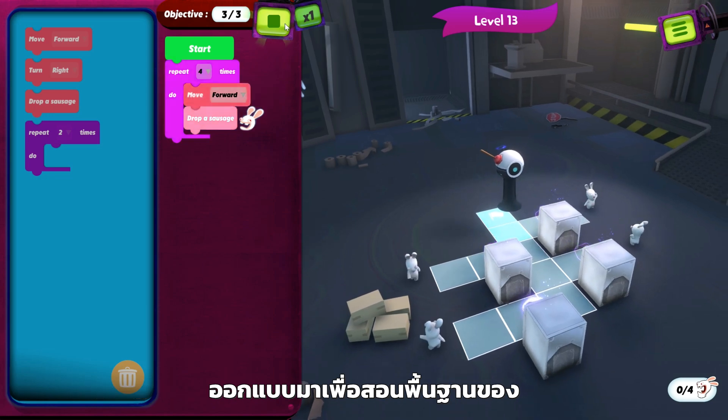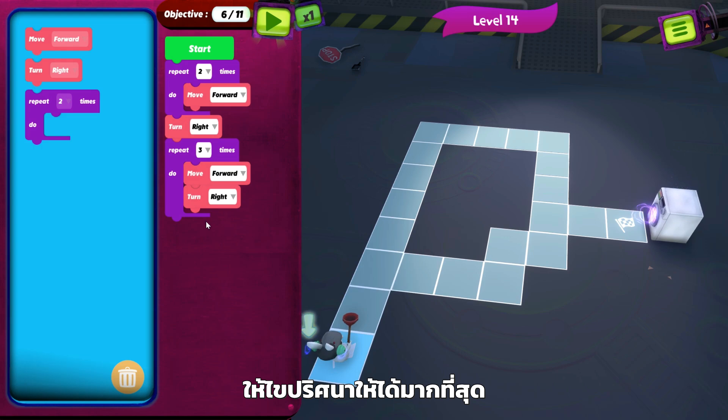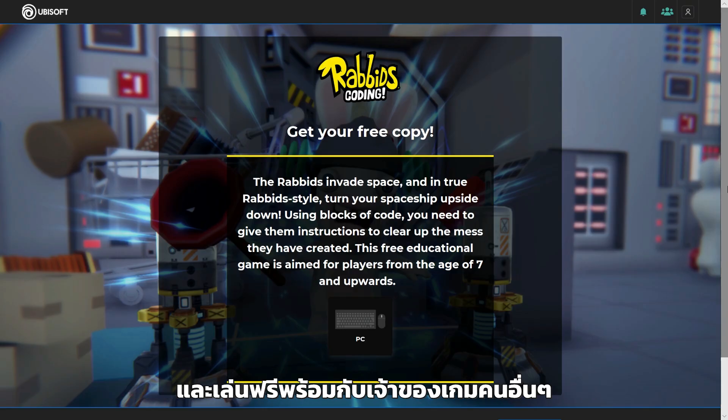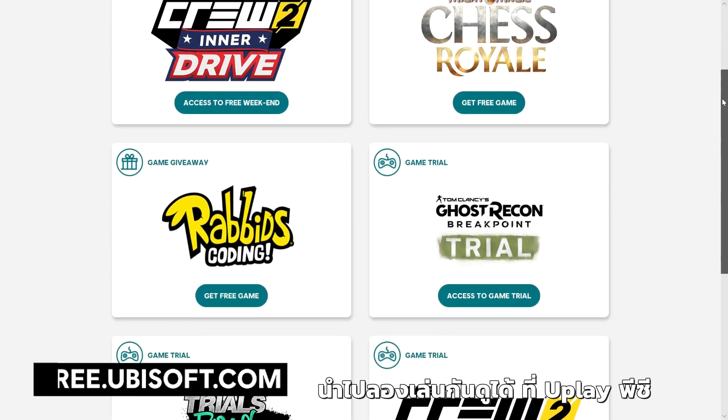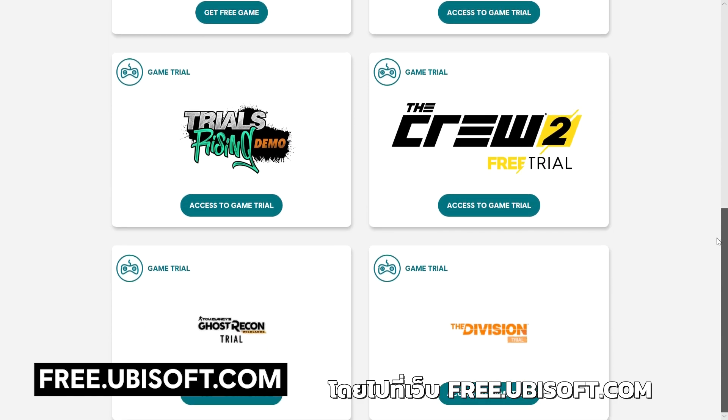Rabbids Coding is designed to teach you the basics of programming, which it does by challenging you to solve puzzles in the most efficient way possible. You can download and play it for free, along with a host of other games and trials on Uplay PC, by going to free.ubisoft.com.